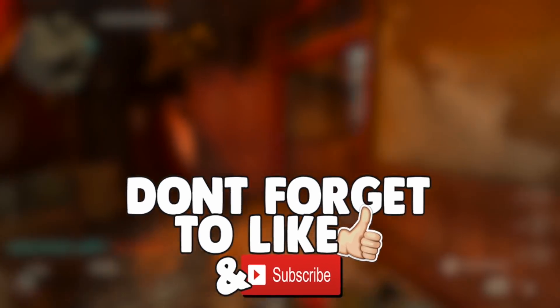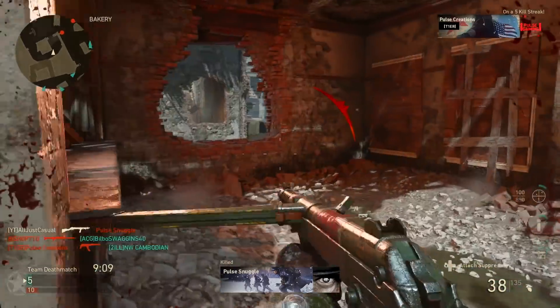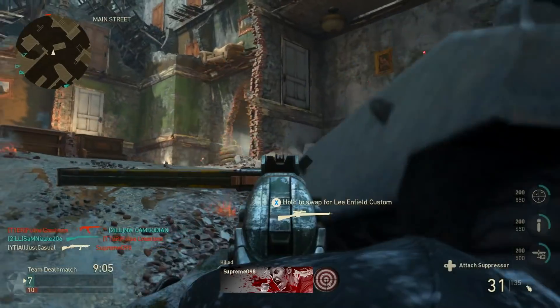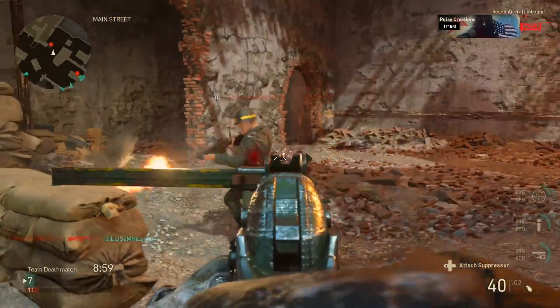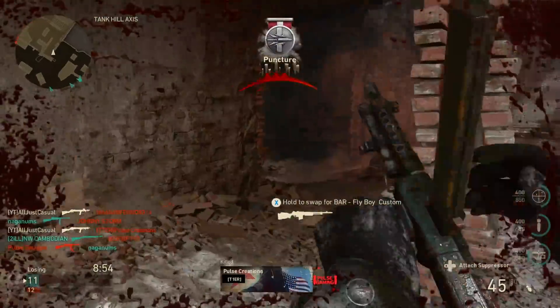What is going on guys, Johnny here, welcome back to another Call of Duty World War 2 video. Today I want to talk about the DLC map pack 1 that was announced yesterday for Call of Duty World War 2. It is going to be called the Resistance DLC pack 1, hitting January 30th first on PS4, and then March 2nd or 3rd on Xbox One and PC.